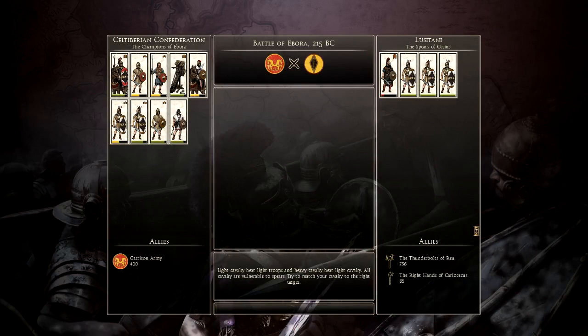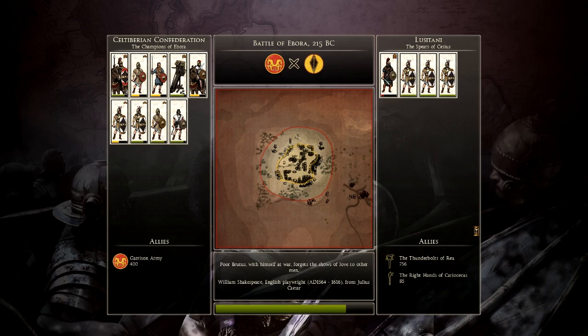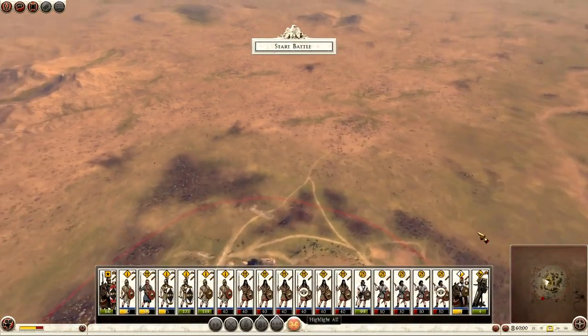Battle of Ebora — Celtibrian Confederation versus Lusitani. We do have a garrison of 400 as well. Like I was saying, the first episode hit 400 views, which is quite big for my channel. Most of my Let's Plays usually get 50, 60, 70 views, so to get 400 on the first episode — and the second episode is nearly on 200 as well — thank you very much. I do hope you're all enjoying this Let's Play. I'm certainly enjoying playing it.